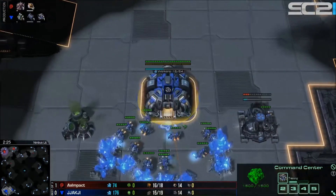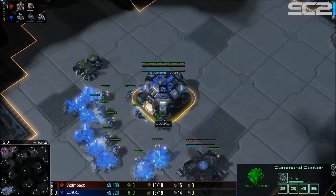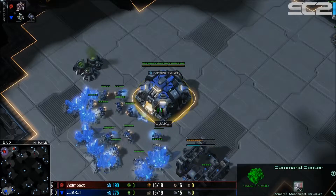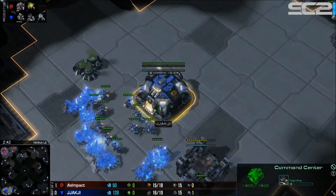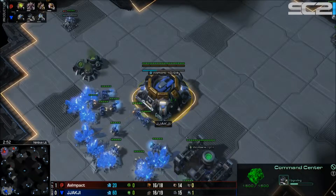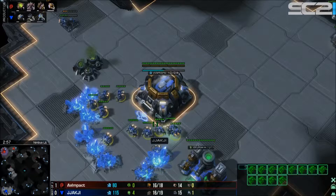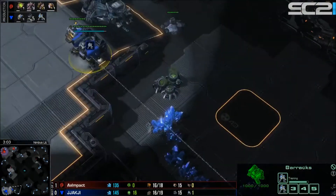In the lower left-hand side we have Jachi, our blue Terran player, opening up with a fairly interesting build. You might think if you go command center first on Overgrowth you'd do the same on Nimbus — it's one of the largest maps in the pool — but Jachi is going to change up his playstyle, dropping this barracks and starting with a couple of marines.